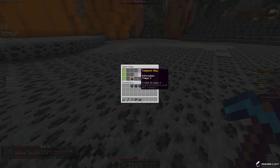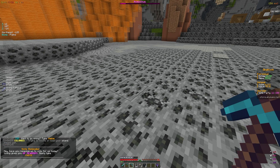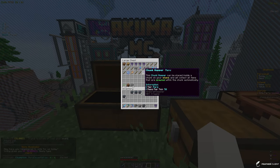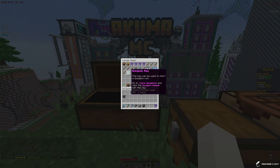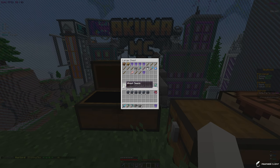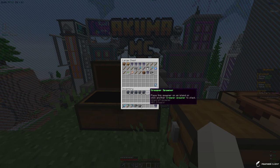Let's check how many crates we have. We actually have 20 vote keys, so let's open all of those. It looks like we got some sell ones, some spawners, a crop hopper or chunk hopper, and another dungeon key which looks interesting. We have a decent amount of spawners now so we should definitely get a grinder set up soon to start profiting from them.